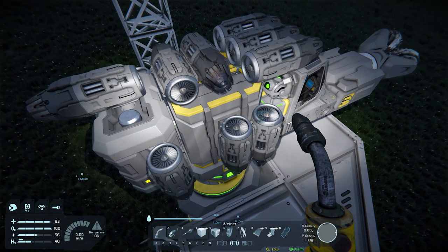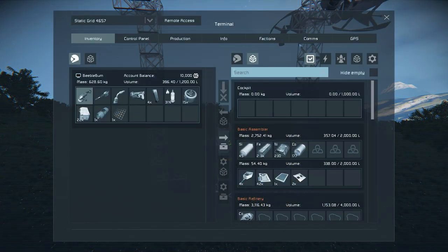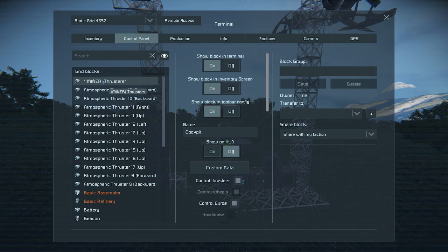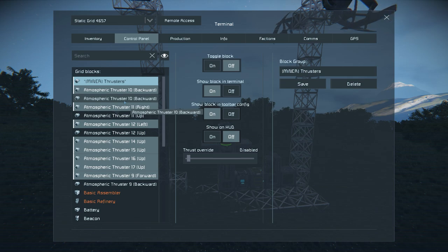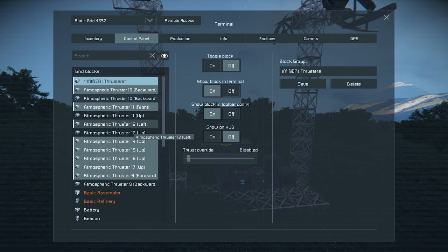Once the thrusters are welded up, we can hop into the cockpit and reconfigure the controls. Go into our inventory control panel and click the miner thruster group — you'll see that's where we have all our thrusters. The new ones we just added are not yet selected, and you can see they are enabled. So we're going to check for the ones that we need to disable.